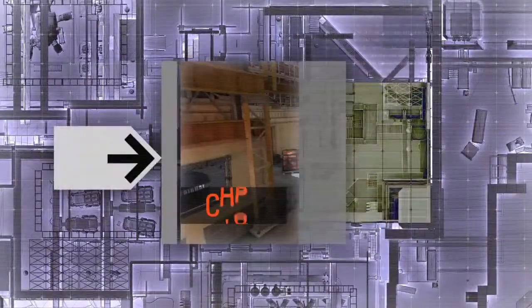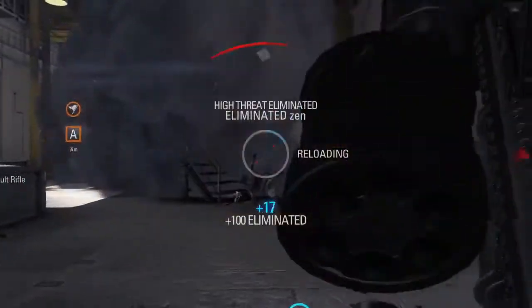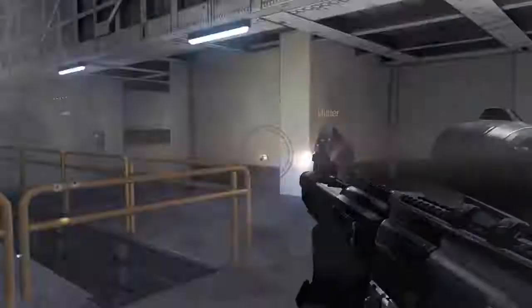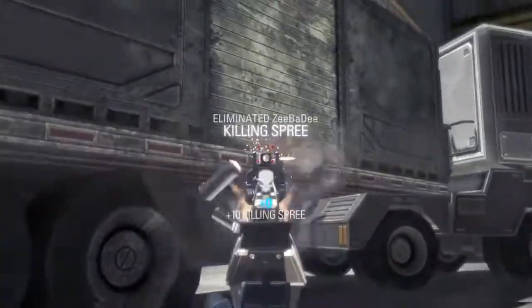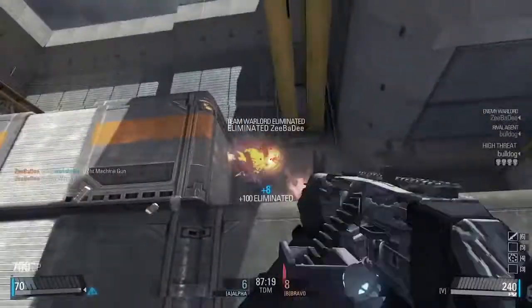Weapon depots are located in the following facilities. Take note of potential combat-heavy zones at these locations: Checkpoint 1, Checkpoint 2, Checkpoint 3, Checkpoint 4.